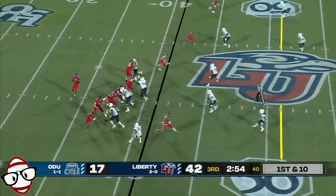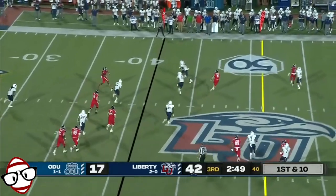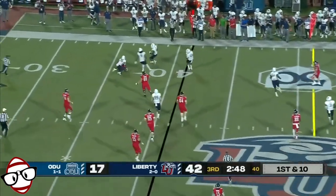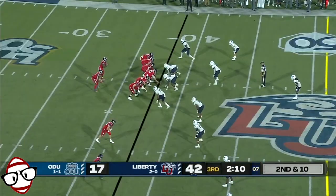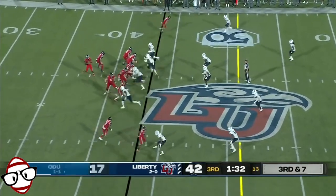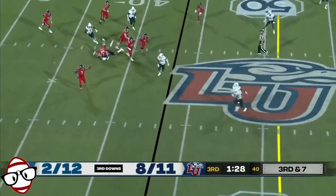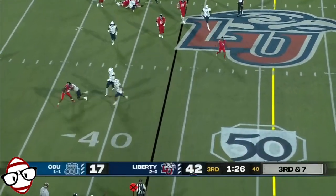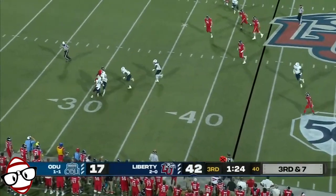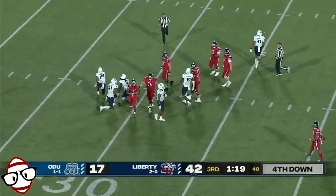Malik Willis and the offense back on the field. Willis rolling, looking downfield, now takes a shot. Willis going to get a screen out here. Willis has time, now going to roll out, looking downfield, waving guys on, and now he just tucks his tail. Stays on his feet, surrounded by Monarchs, and finally goes down — a huge loss on the play.